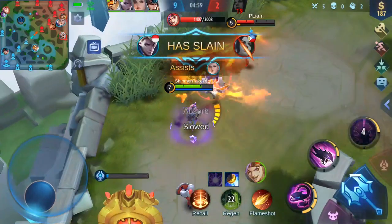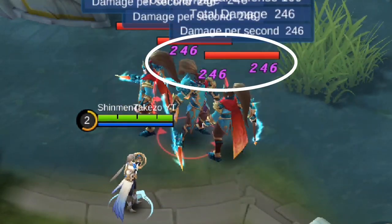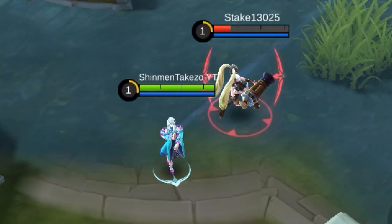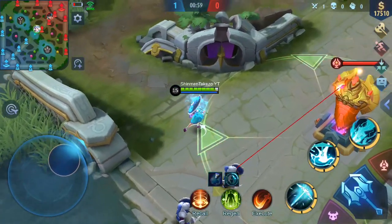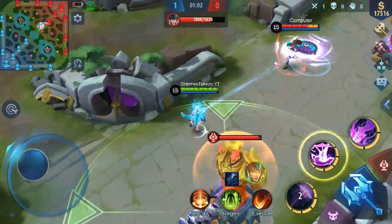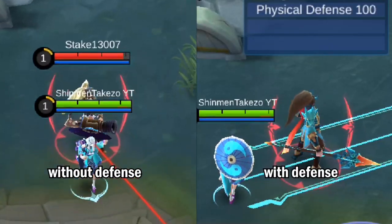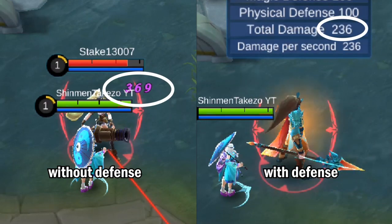Now, let's look at and compare their damages. First, Flameshot deals magic-based damage, so it can be reduced by wearing any type of magic reduction items, like defense items. Execute, on the other hand, deals true damage and cannot be reduced by defense items. This means Execute has an advantage over Flameshot, since its true damage cannot be reduced by magic defense or physical defense, while Flameshot can be countered by wearing Aegis Shield, Oracle, or any magic resistance items.